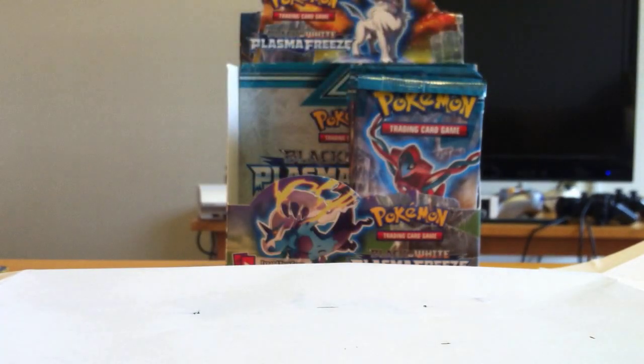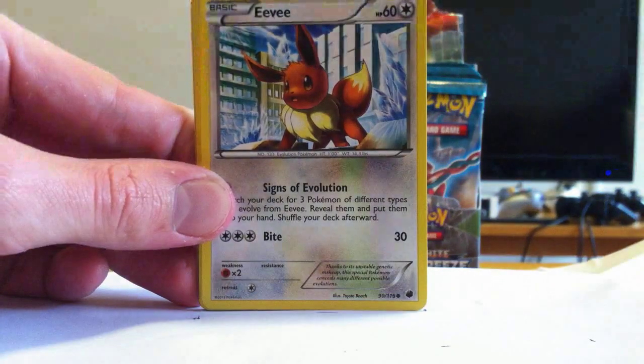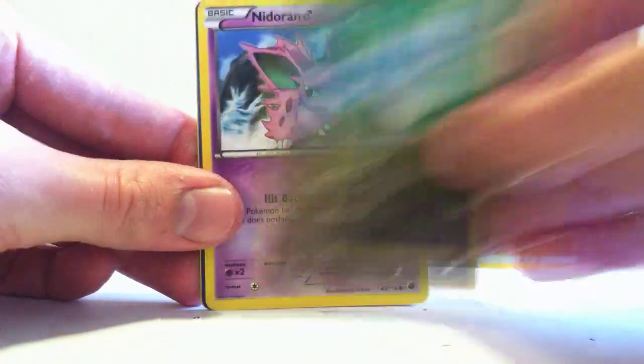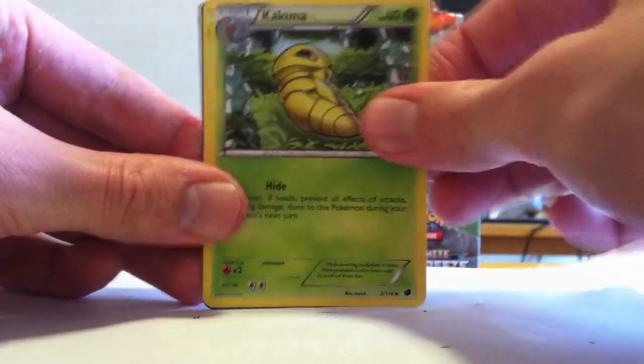Deoxys! I was playing an Emerald randomizer the other day and I found that Deoxys had replaced Zigzagoon — so many Deoxys. I decided not to catch any of them. Hoothoot, Eevee, Starly, Dratini, Nidoran, Lairon. We're getting really close to having a full set.